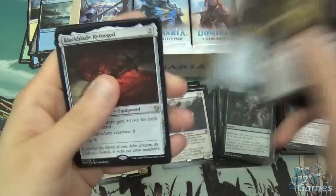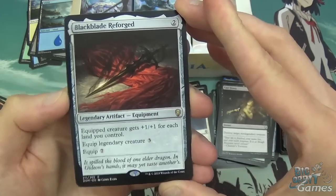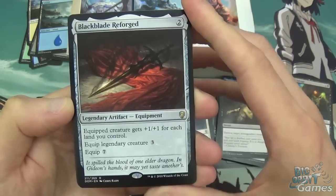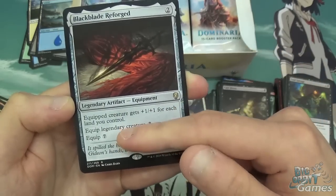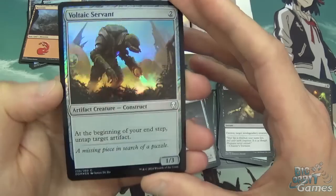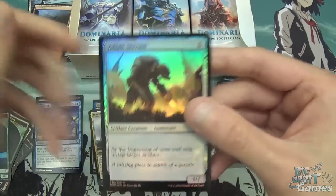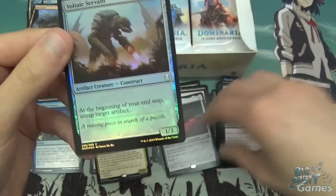Then we've got Adeliz, the Cinderwind. And Blackblade Reforged — nice. This was pretty good in Limited, curious to see how it works out in Constructed. Two mana for a legendary artifact equipment — equip creature gets +1/+1 for each land you control. It costs three to equip to a legendary creature, or seven to equip to anything else. And if you're equipping it for seven, that's at least +7/+7. Not bad. Then we've got Mountain and a nice foil Voltaic Servant, which could actually see a fair bit of play in the Historic Artifact deck — at the beginning of your end step, untap target artifact. Could be good; there's quite a few combos you can get off with that.